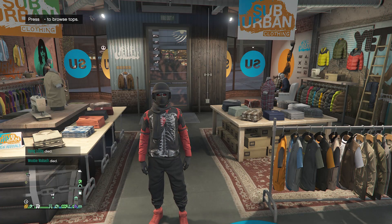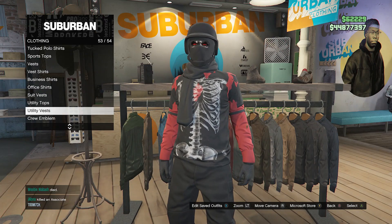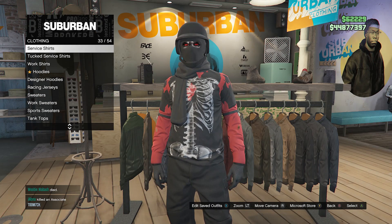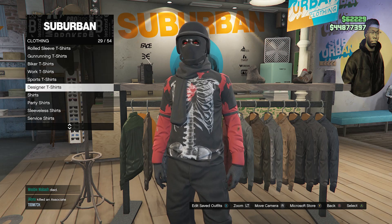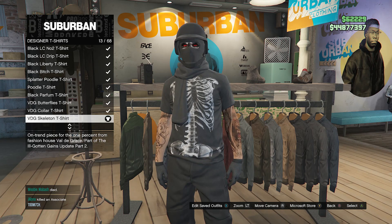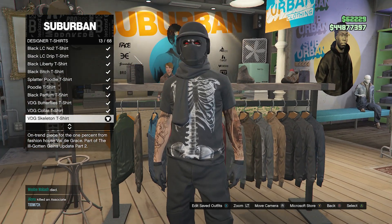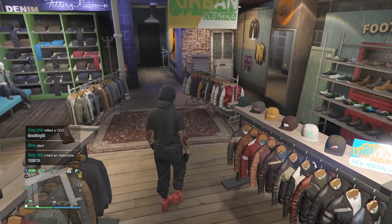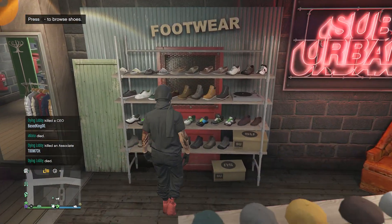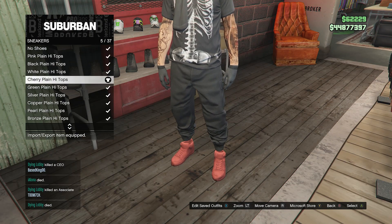Whenever you are at the clothing store, you should be wearing the black joggers. To make this outfit, walk over to your tops. Scroll down until you find designer t-shirts, which should be on slot 29. Click on designer t-shirts and look for the VDG skeleton t-shirt, which is on slot 13. After you equip the VDG skeleton t-shirt, back out of your tops, walk over to your shoes, scroll down to sneakers on slot two, click on sneakers, and look for the cherry plain high tops on slot five.